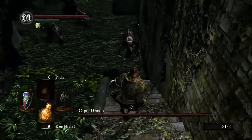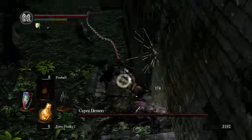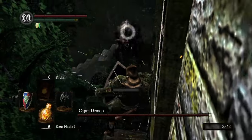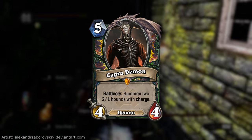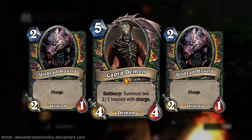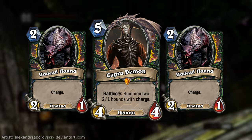If we're going to have a Capra Demon card, there's no doubt in my mind it'd have to come with his two hounds. This idea was suggested by @KyletheDerp on Twitter. He's a 5 mana 4-4 demon with the Battlecry: summon 2 2-1 hounds with charge. There's not a whole lot more to say about this one.